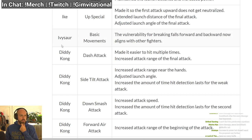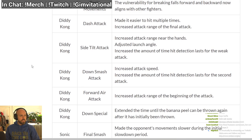Ivysaur: basic movements — the vulnerability for breaking falls forward and backward is now aligned with other fighters. I don't know what that means exactly; maybe it's his landing. We'll see. Diddy Kong: dash attack — you don't fall out anymore! Oh my goodness.